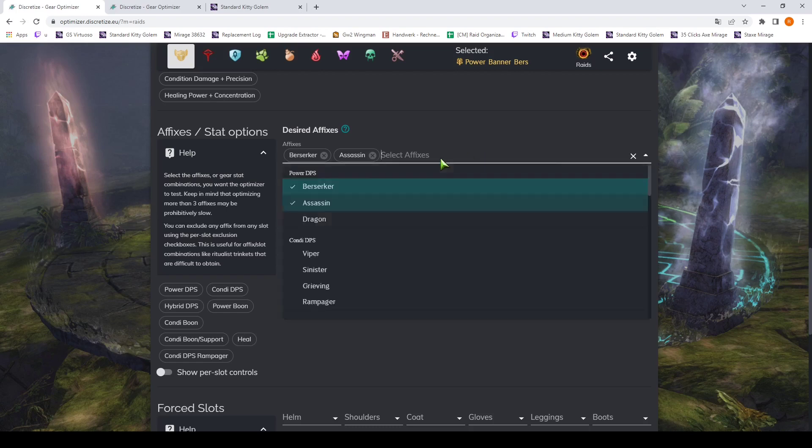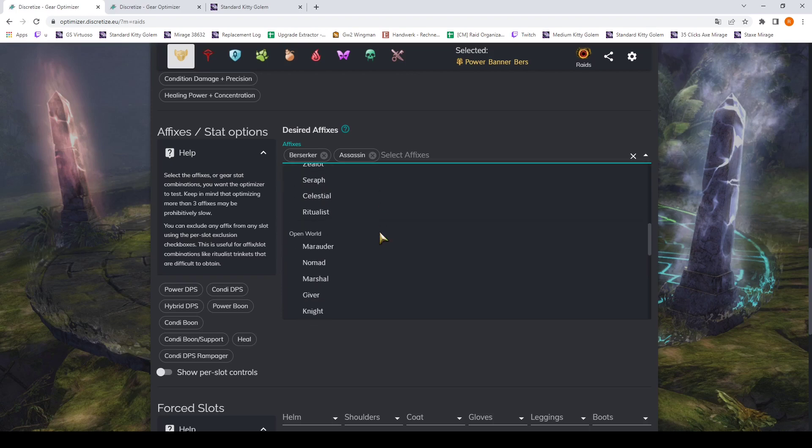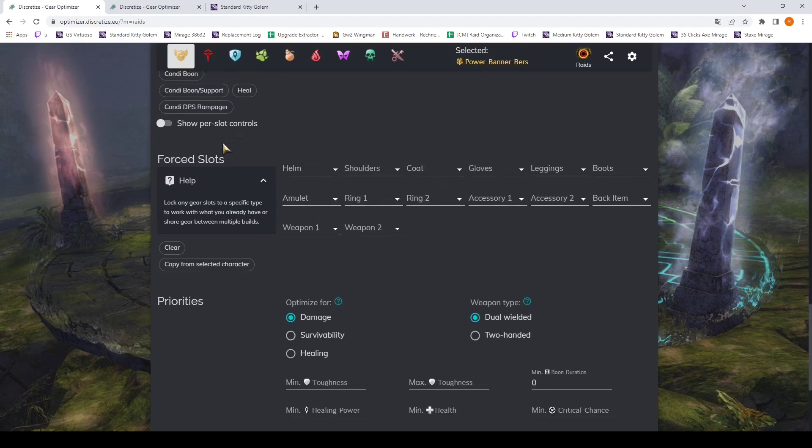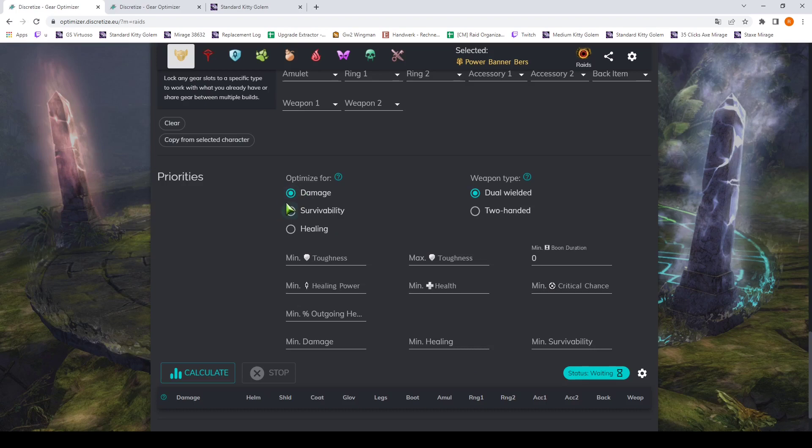Then we get to the desired affixes — which stats you want to have. Let's say we also want the option of having Dragon stats, which are a new stat from End of Dragons. We can force slots — we will look at that later. We want to optimize for damage, which you basically always want to do.